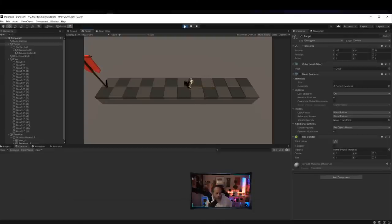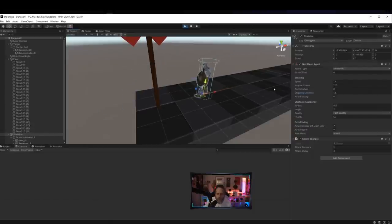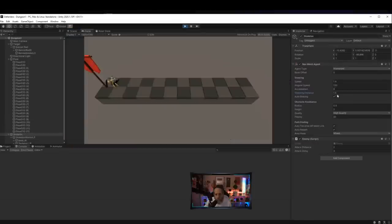Now I hit play and since the script finds an object named 'Target', it should work correctly. The skeleton walks up to the flag and attacks it. He's getting a bit close though — the Nav Mesh Agent's stopping distance is zero. I'll set it to 1.5 so he stops at 1.5 meters out, which is a more realistic attack range.